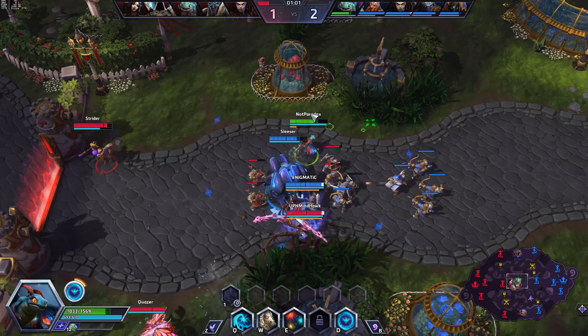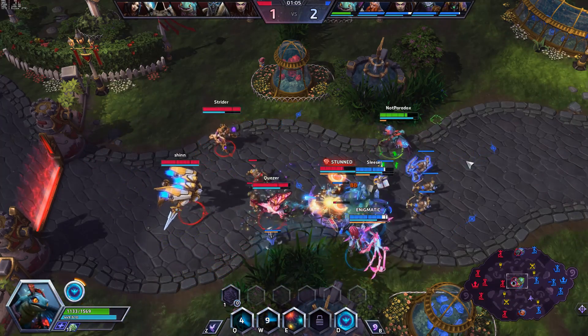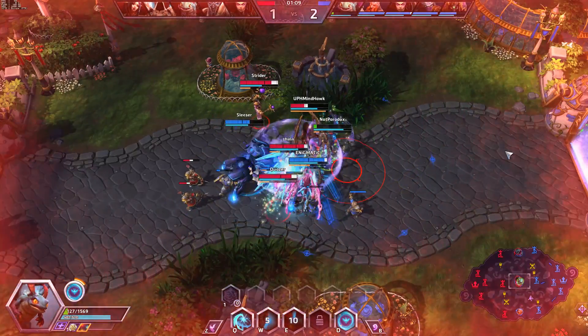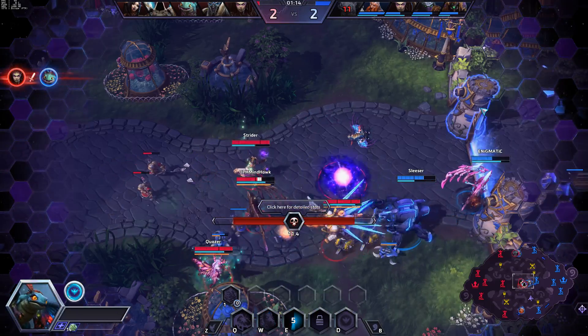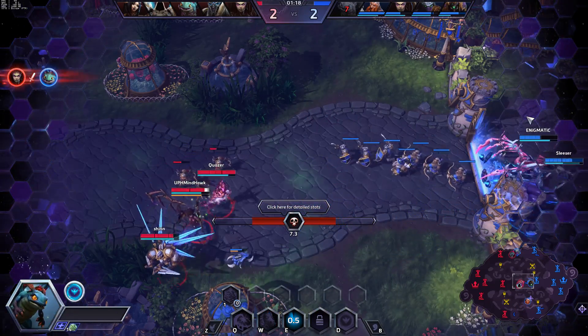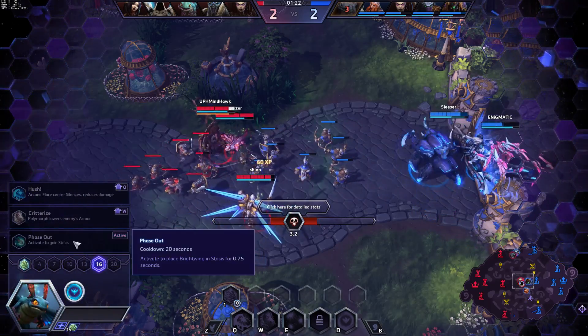We're getting Bribe stacks this entire time. I'm going to toss a Q out here, get some heals off. I'm going to give some spell armor to myself — I'm probably dead here. It's tricky because everyone's going to be playing Kerrigan since she just got changes too, and playing Brightwing into a Kerrigan until level 16 is going to be rough.